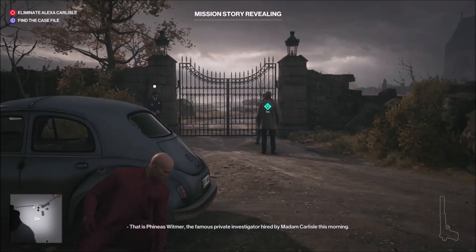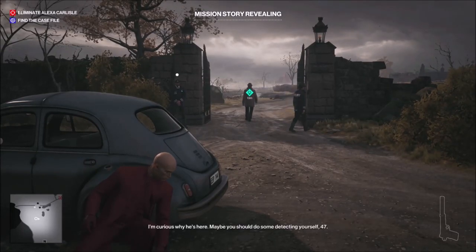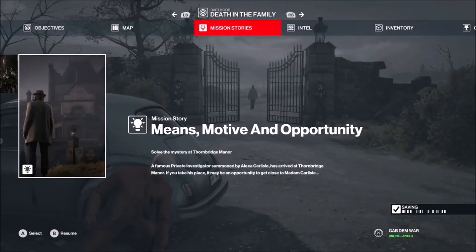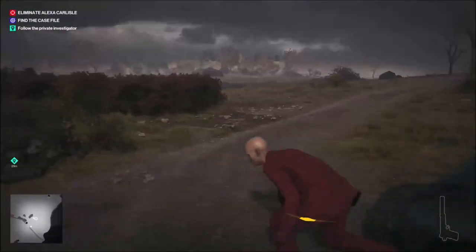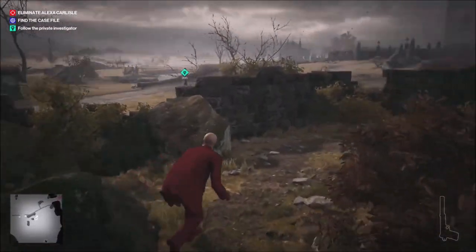On casual difficulty it's actually showing me the opportunities. There's an opportunity: a PI was hired by Madame Carlisle this morning and if I take his place it may be an opportunity to get close to her. So that's one of the options — I can basically take him over. Let me try to get from this side instead and take him out. I vault over — we're actually trespassing now.